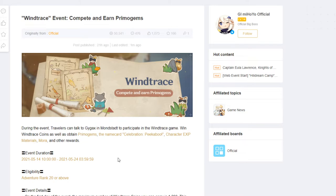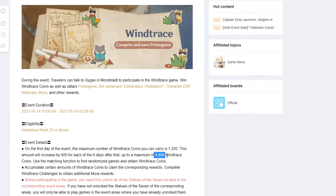If you want to summon on Yula or do some resin grinding, this event is where you go for Primogems. Make sure you log in every single day for at least six days to reach the maximum 4800 coins and exchange all the Primogems, get the name card, character XP materials, and Mora. It starts on the 14th — do not miss it. Yula is coming and I cannot wait. Thanks for watching!